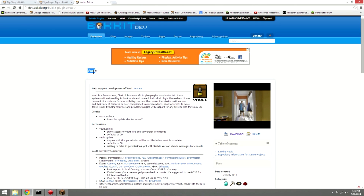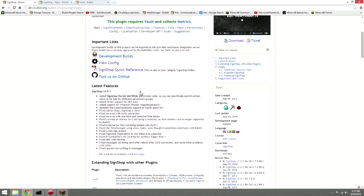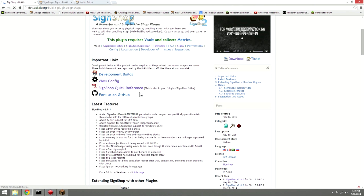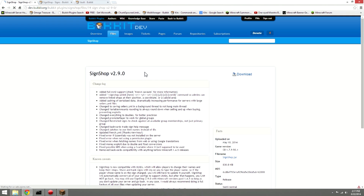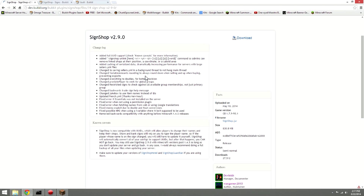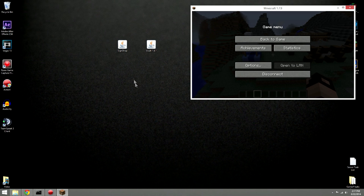Without Vault, SignShop won't work — it's where all the data is stored. You'll need Vault, which will be linked in the description, and of course SignShop. There is a new version coming out in the next few days that fixes a problem where breaking a chest causes an infinite-stock sign to lose its infinite status, but that's not a big deal.